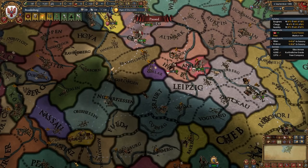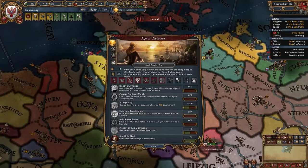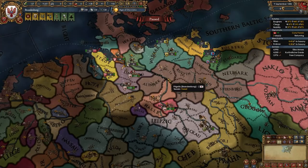I'm gonna peace out Anhalt now for all their money, war reps, transfer trade power, and make them end a rivalry for some prestige. And now I'm gonna peace out Lunenburg — I'm gonna humiliate them, take war reps, make them end a rivalry and take all their money up to 100 war score. Since we do have five loans from taking that burghers privilege, we're gonna go and repay two or three of them because we need to have less than four loans for the Fate of Neumark event to fire.